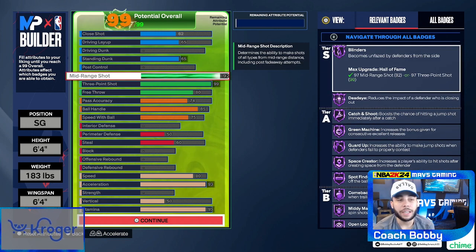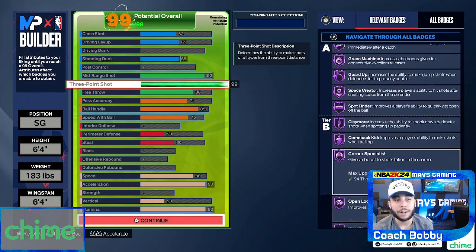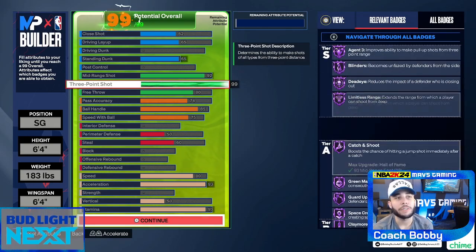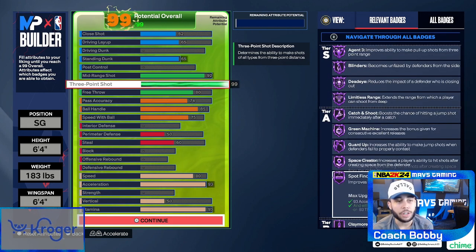92 mid-range so I can get Hall of Fame Mid-Range Magician. 99 three-pointers — look at all the Hall of Fame shooting badges right here. All the badges tied to three-pointer: Hall of Fame Limitless Range, Hall of Fame Dead Eye, Hall of Fame Blinders, Hall of Fame Agent 3. You give up a lot trying to get that 99 three-ball, but if you want all Hall of Fame shooting badges to shoot from anywhere, this is where you want to go.